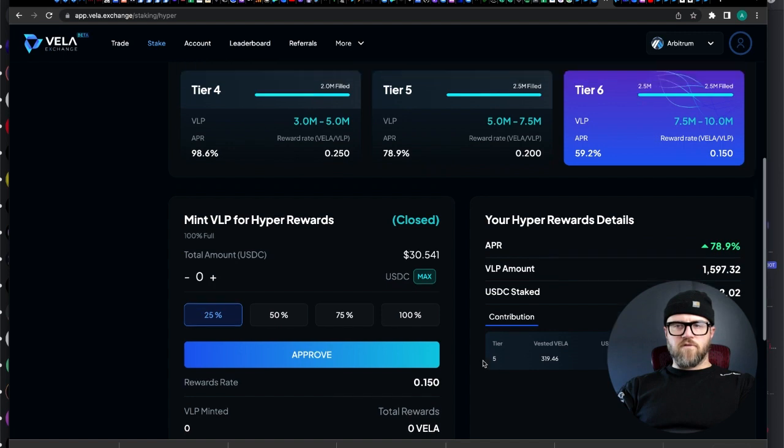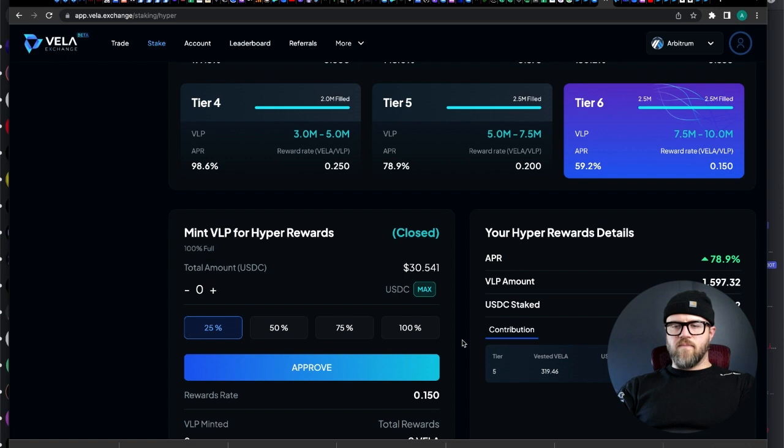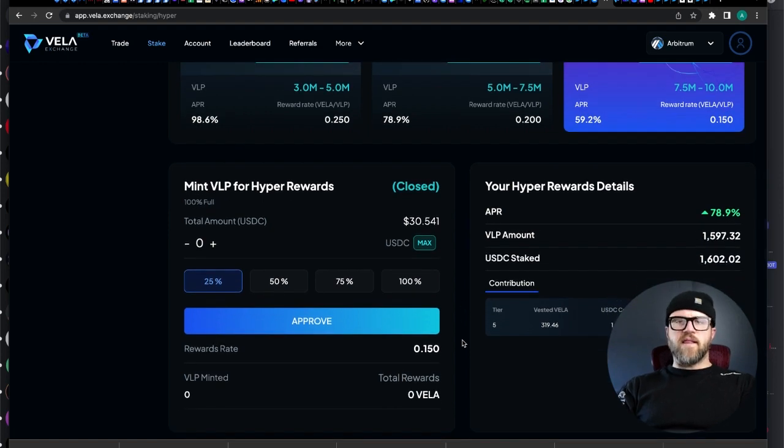I think there's a cooldown of like three days before I can take any money out. And if I leave it in, I'll get all of that vested Vila in 12 months — we'll see if I last that long in here.